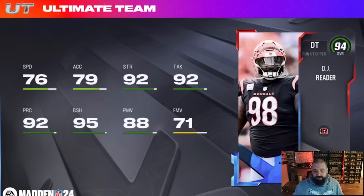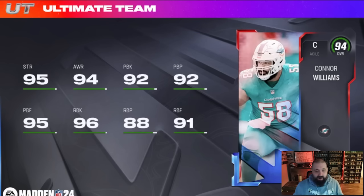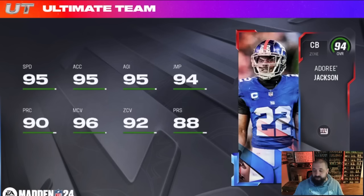Defensive tackle DJ Reader — 92 strength, 92 tackle, 95 block shed, power move, but 76 speed is pretty low and only 71 finesse move, so not a great card. Gerald Everett is a 93-speed tight end with 92 mid route running, but block and strength are poor and catching in traffic/spec catch is pretty bad for a 94 overall. Frankie Luvu is a 94 overall left outside linebacker with 90 speed, 94 block shed, 69 power move, 80 finesse — not a fan. Connor Williams is a center with 95 strength, 94 awareness, 92 pass block, and 96 run block — not bad for a free option, especially if you've been using team captain Kevin Mawae.